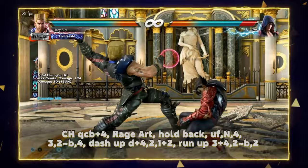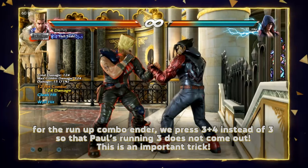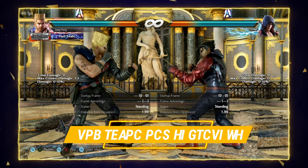Here's a combo to show off Paul's rage damage, but something very important that applies to all your wall carry combos: when you run up for the 3-2 sway 2 ender, press run up 3 plus 4 to sway 2. That's going to prevent Paul's while-running 3 from coming out when you dash up for the wall ender.